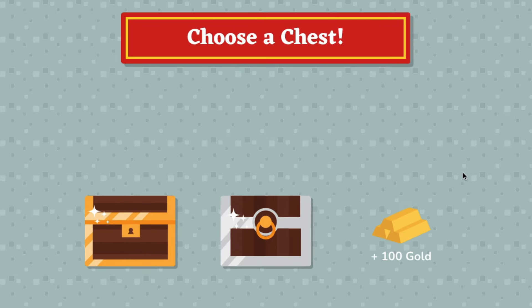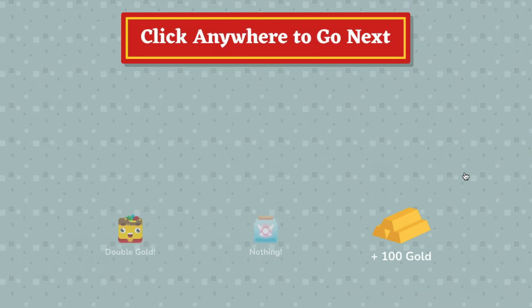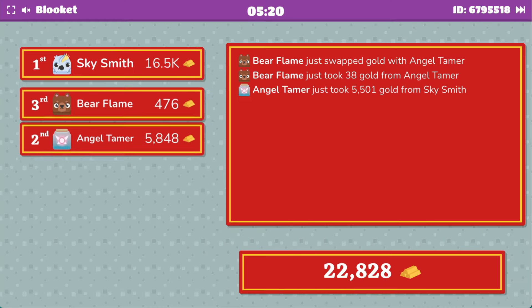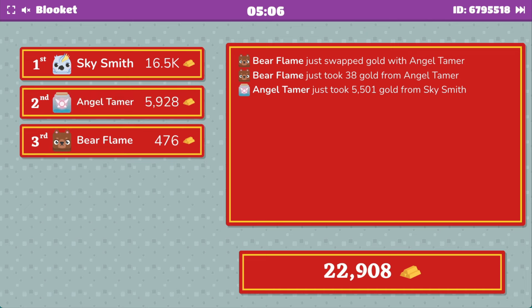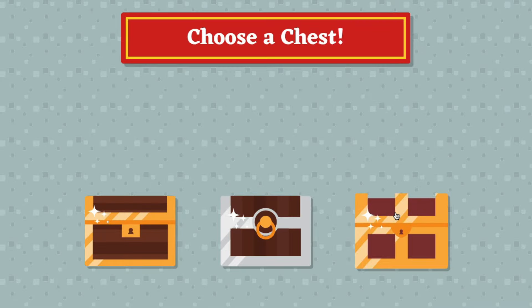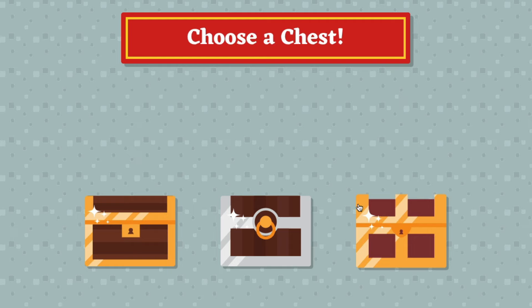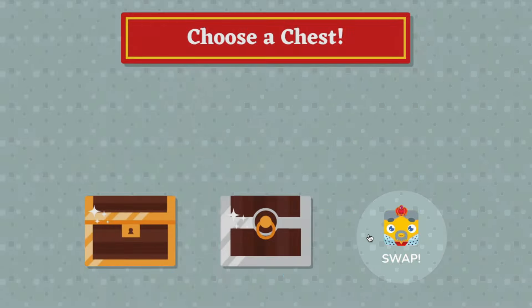Players answer questions to open chests that contain gold and other bonuses like 2x and 3x multipliers. But before you think this is just a recipe for your top performing students to compete while the rest of the class disengages, there are other things contained within chests. Players might open up a chest that causes them to lose gold, and the fun really starts when they open up a chest that allows them to steal or swap gold with another player. This not only makes for an exciting game right up until the last second, but this mechanic is an important aspect of many of our game modes, encouraging participation from all students throughout the entire game.